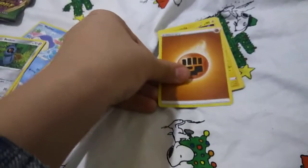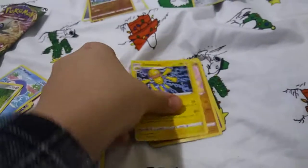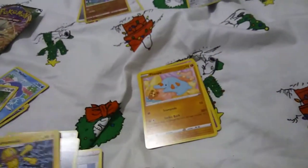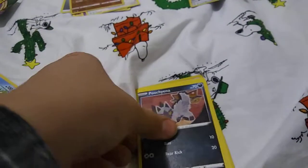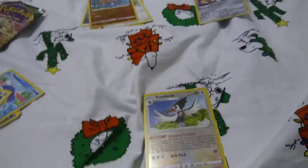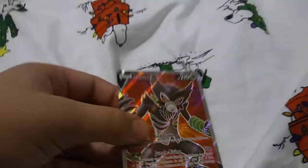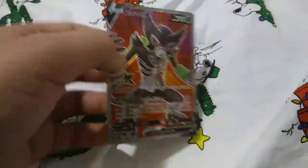Then we have the third and final pack. We got fighting energy, Leafeon, Galvantula, Fanpi B, Snom, Poipole, Voltorb, Rockruff, Tombique. And — wooo! We got a Charizard V! That's pretty awesome, I knew there was something good in there.